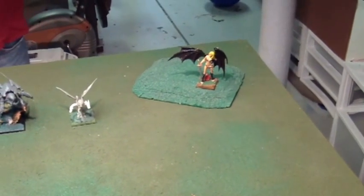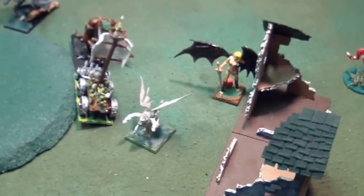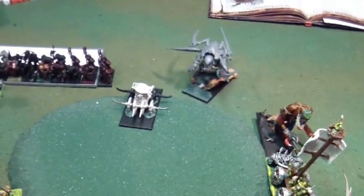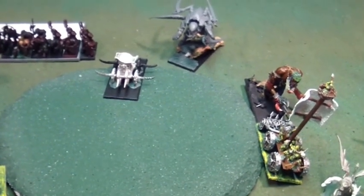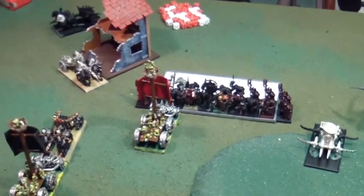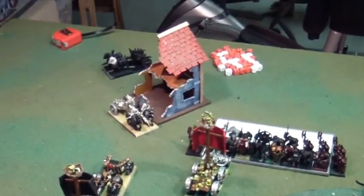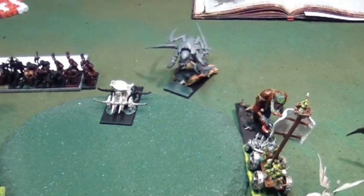On to Renato's turn one. The Demon Prince moved up. Renato completed a lot of charges — that flying thing moved there. His Giant made the charge against the pump wagon. The Vortex Beast moved there. The first Warshrine made the charge against my Mangler, suffered the penalty, and destroyed the Mangler — but the Warshrine was also destroyed by the Mangler. He was going for a flank charge with a chariot into the red sail pump wagon but failed; we let him retake it. The Mangler was 65 points — he doubled the point value. I'm way ahead. On to Renato's magic — this is where the cheese begins.